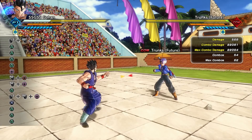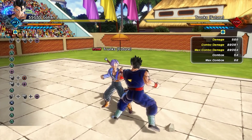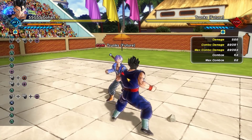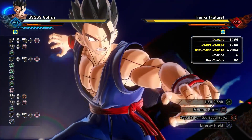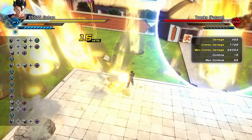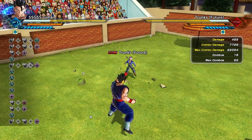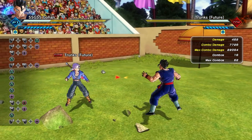There is one thing I want to talk about with Meteor Burst that Hellflash really cannot do: Meteor Burst lets you link ultimates. If you have enough ki, you can link multiple ultimates with this move. Moves like Super Kamehameha, Kaioken Kamehameha, and Super Black Kamehameha are much better to link with than Hellflash. When you do a sledgehammer into Meteor Burst and the opponent gets sent flying, you can go into another ultimate like Super Black Kamehameha and it will hit immediately afterwards, making the damage output even more insane.